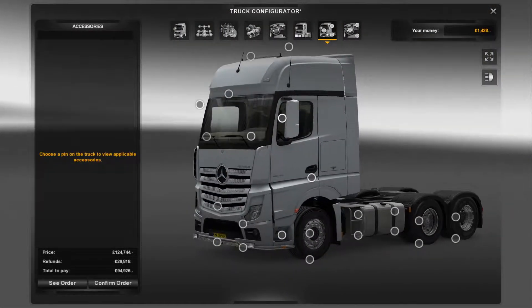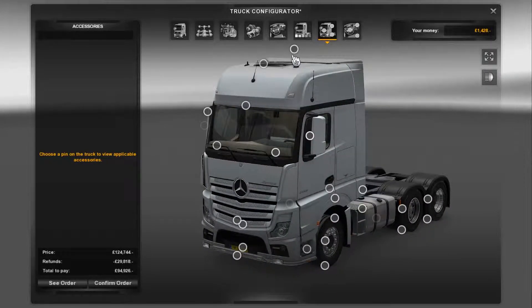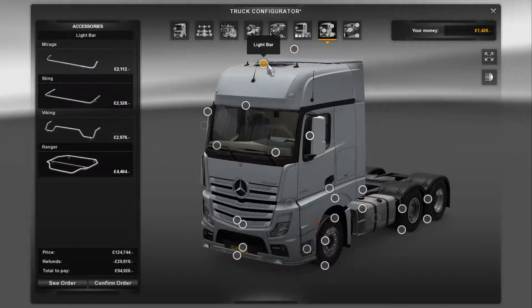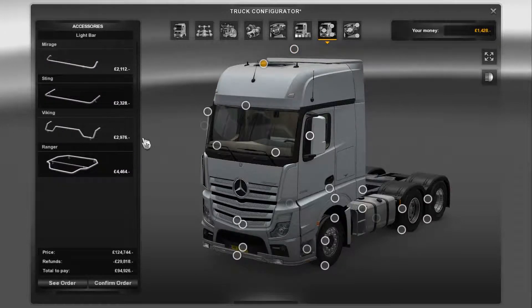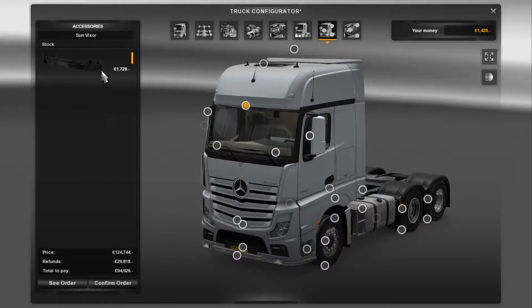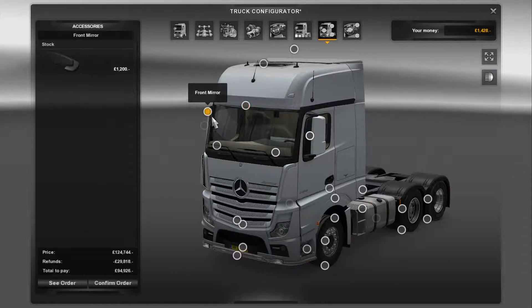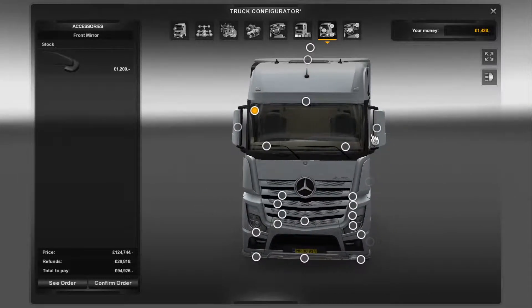We'll come back to paint jobs in a second. In terms of options, it's kind of standard really - that's for your beacons. Of course you've got your roof racks, or your light bars rather. Only four options for those. Only one sun visor option.